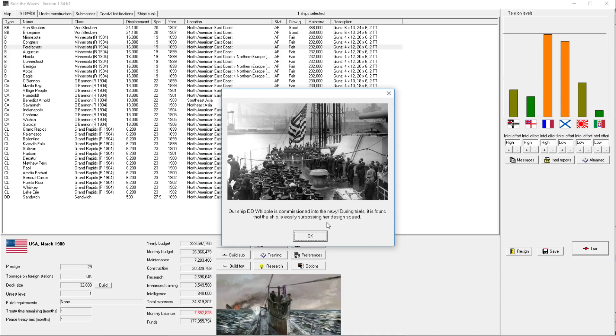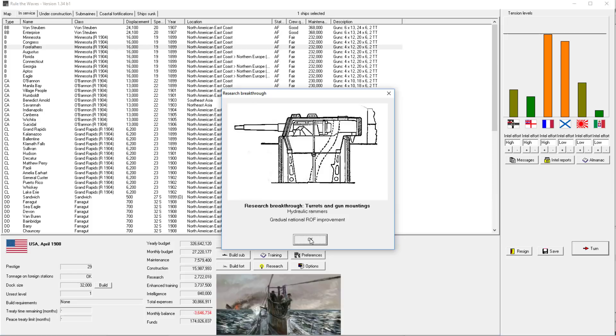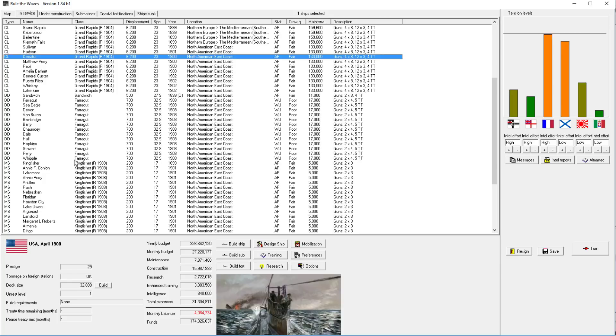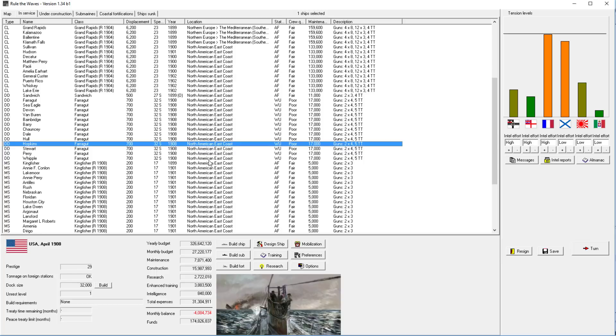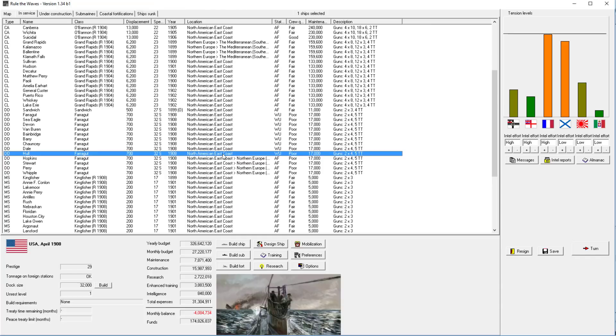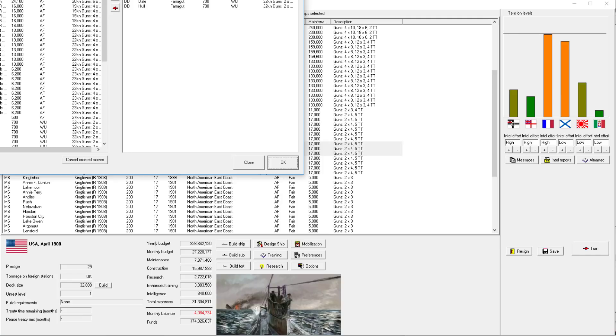Our new ship is found - she easily surpassed her design speed. Good timing that we're just about to go to war and these are all being commissioned. Because they are short range, I'm going to put a halt to their workup schedule. We're going to cut short the workup period for some of these ships just so we can get them where we want them to go. I don't know what happens if short range ships are moving when war breaks out - I'm just going to hope they get there before war begins.